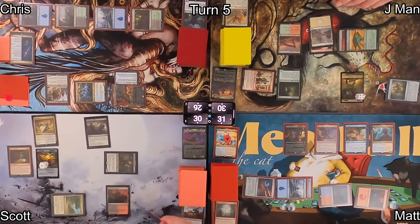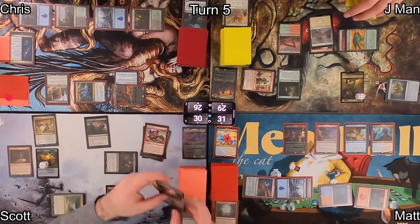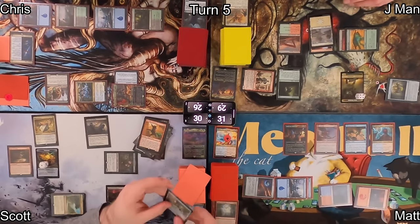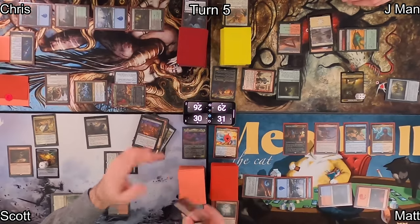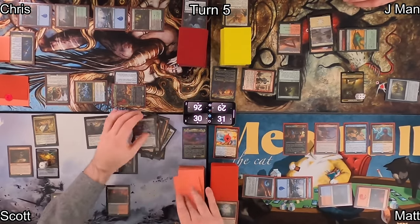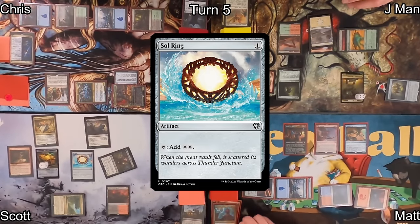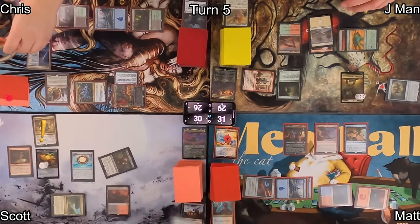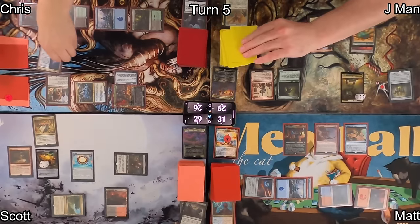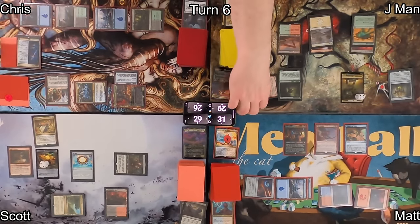On his end step, Scott casts Shoot the Sheriff targeting Matt's Niv-Mizzet. On the cast, Matt draws a card, pinging J-Man one life via Niv-Mizzet. Scott used a Treasure to pay, triggering Rain of Riches and cascading into a Soul Ring, casting it for free. Niv-Mizzet dies when Shoot the Sheriff resolves, and Life Insurance triggers — Scott pays one life to make a Treasure.